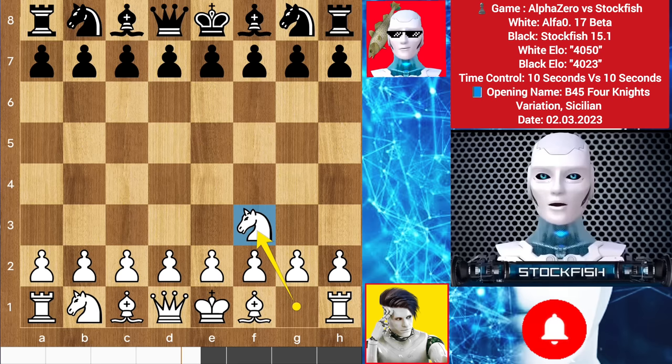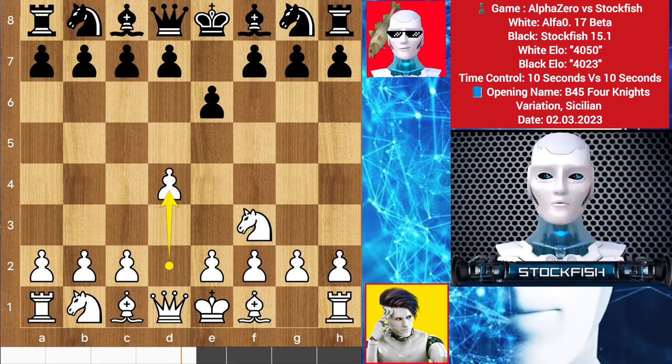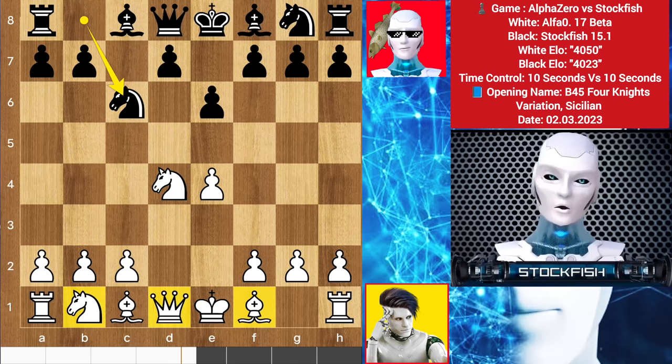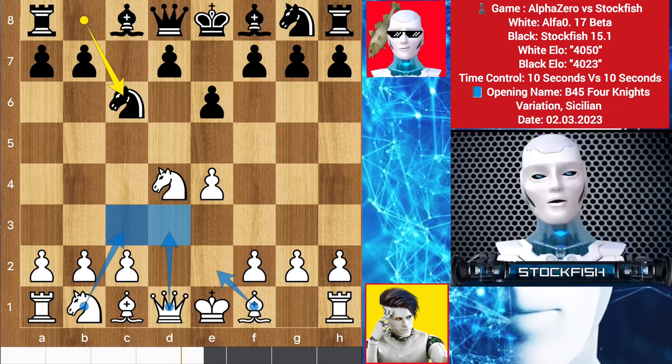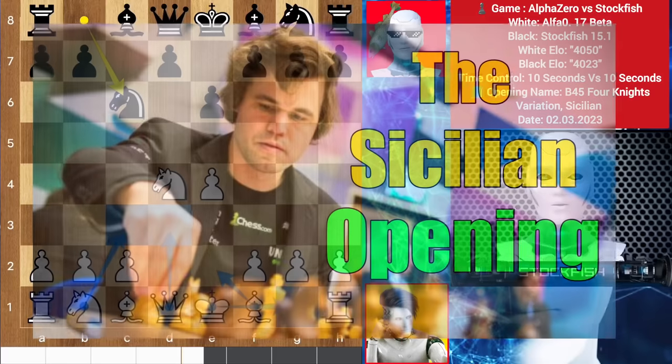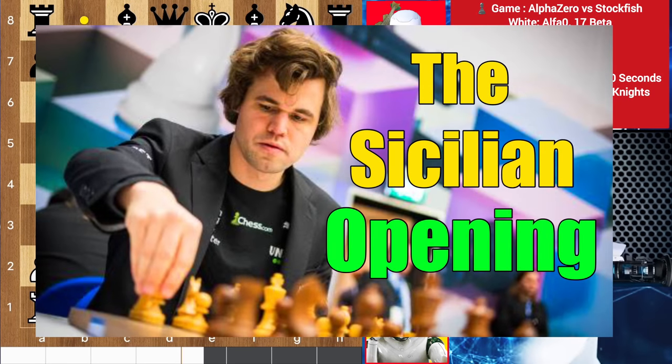Alpha started with knight f3, I played e6, d4 by Alpha Zero, I control the center with c5, e4 by Alpha, pawn takes pawn, knight takes d4, knight goes to c6. In this position you can play knight c3, bishop to e2, queen moves, you can play long castle or short castle. If you want to learn about the Sicilian opening, you can watch the video where Mike and Mittens teaches about it — I will put the link in the description and comments.